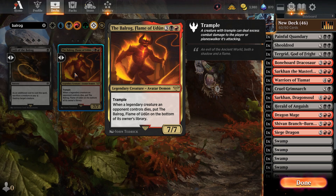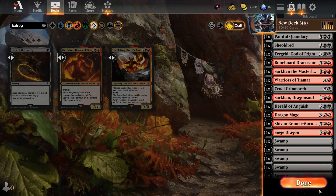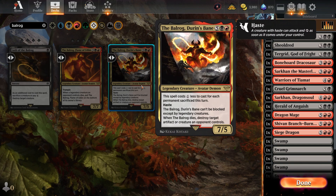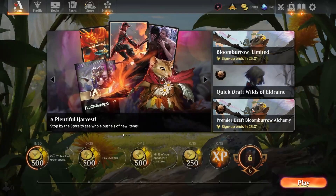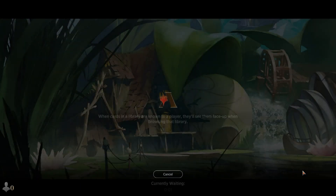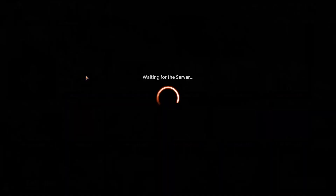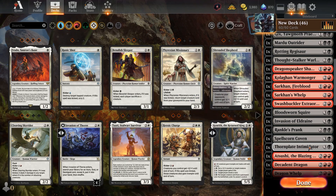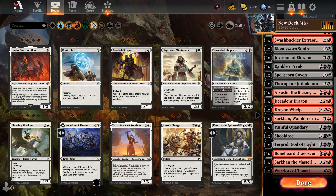This guy's a five mana seven-seven - when a legendary creature an opponent controls dies, put it on the bottom of the owner's library. I don't like that; I'd rather just be a five mana seven-seven period. This one seems awkward - it's a seven mana seven-five, one less for each permanent sacrificed this turn. Looking at some card names - Painful Quandary: whenever they cast a spell they lose five life or discard a card. I like these mechanics that prevent them from playing stuff.